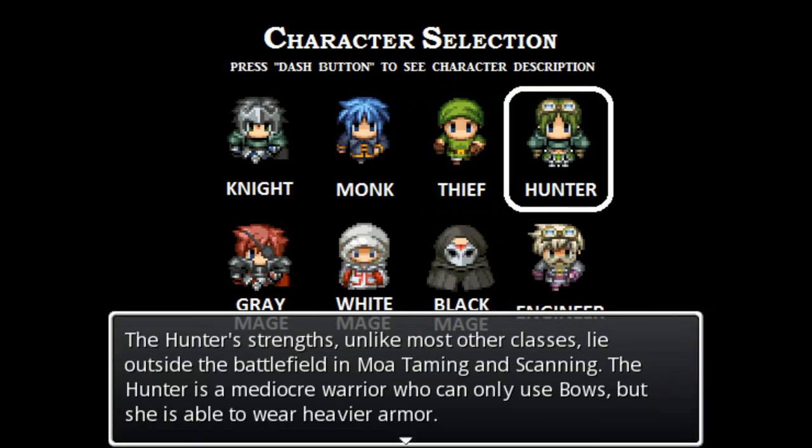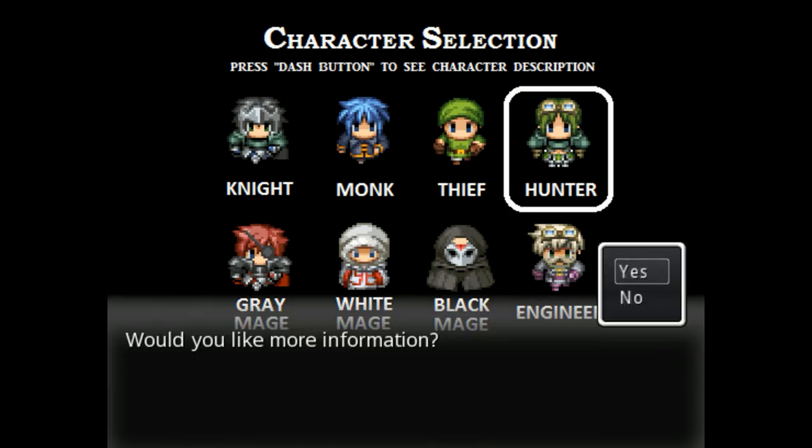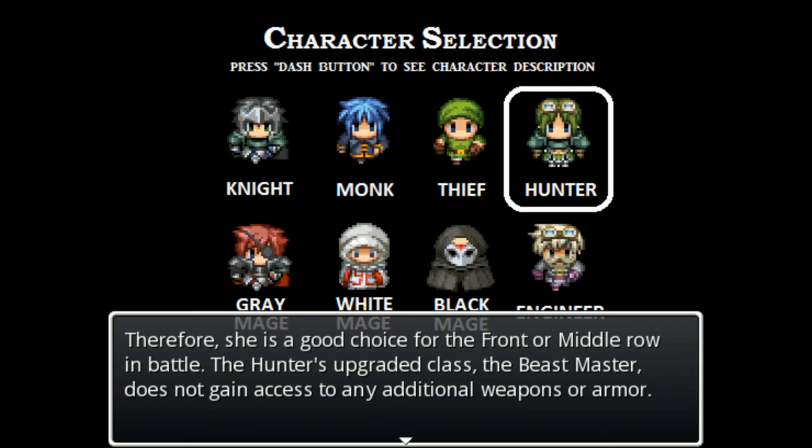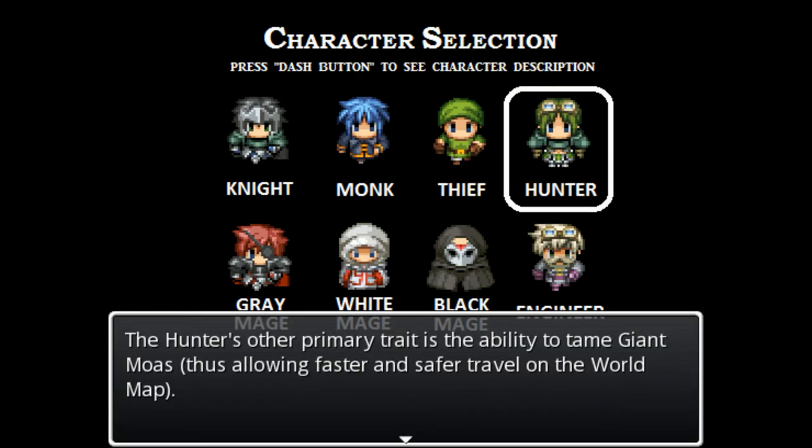The hunter's strengths, unlike most other classes, lie outside the battlefield in moa taming and scanning. The hunter is a mediocre warrior who can only use bows, but she is still able to wear heavier armor. The hunter's upgraded class, the Beastmaster, does not gain access to any additional weapons or armor. The hunter's real value lies in her ability to scan, enhancing the damage output of the rest of your party, and her ability to tame giant moas for faster and safer travel on the world map.